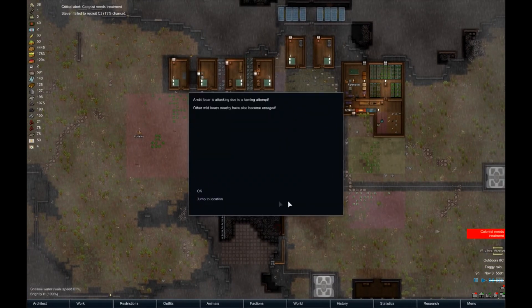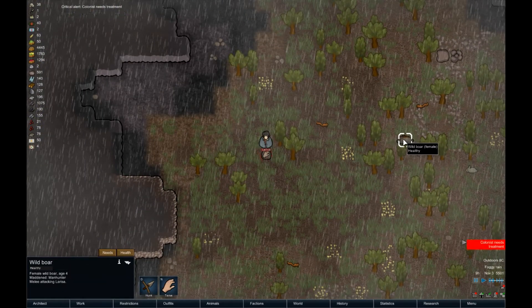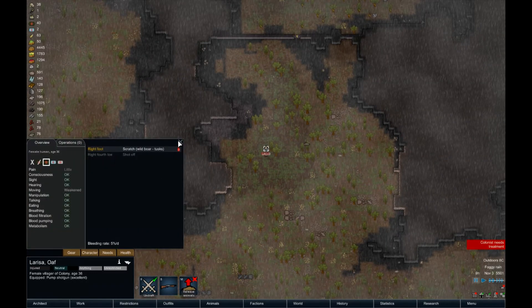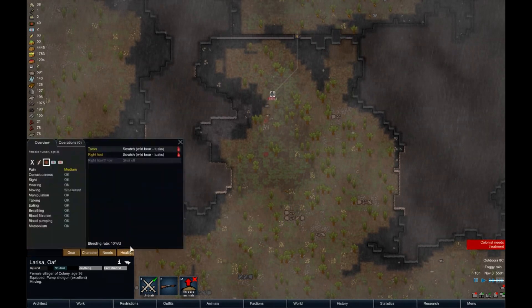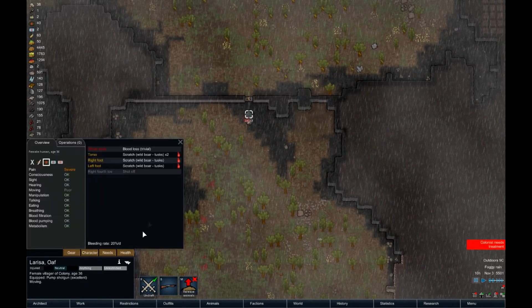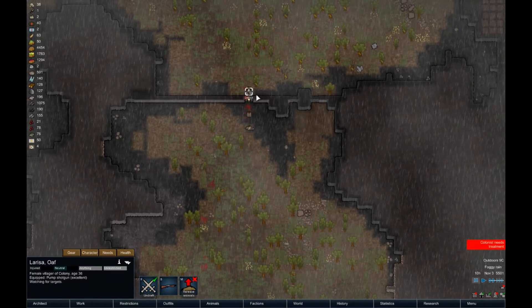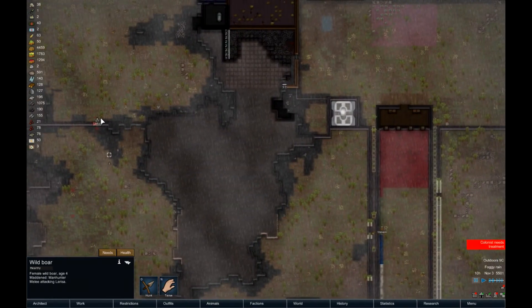At least he's not— whoa! Other wild boars might — ooh. There's two wild boars now attacking. Larissa, run! These things can hurt. Okay yeah, run faster. Keep running. Through the door, and life will be good. Come on, through the door, through the door. Already got some blood loss going on. Through the door — excellent. You're still trying to attack, except now you're going through the death funnel.